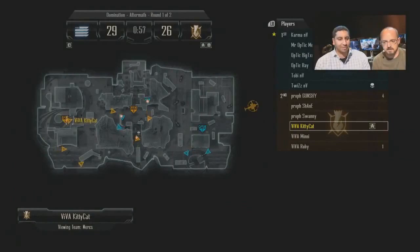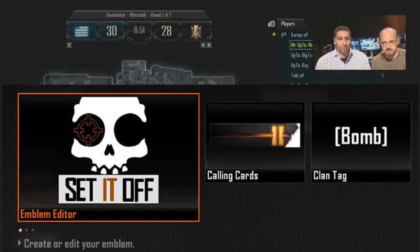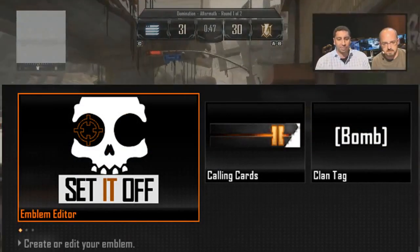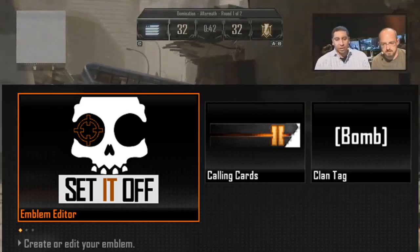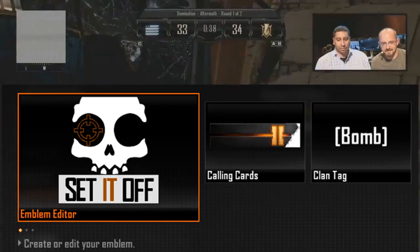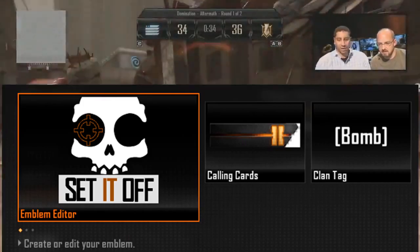Before I start with the questions, I just wanted to give a quick update on something that David Von Lehar tweeted out yesterday. This is a picture of the emblem editor the way it's going to be coming in Black Ops 2. They're actually calling the player card emblems 'calling cards' in this year's game, and of course you're going to be able to choose your clan tag like in previous games. I'm really looking forward to the emblem editor.